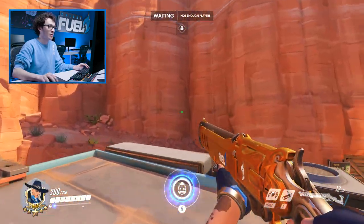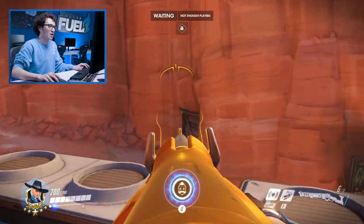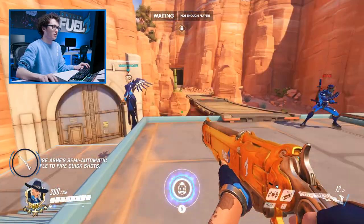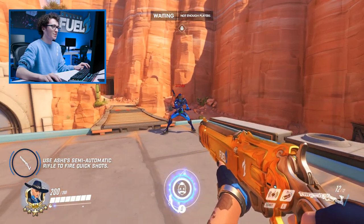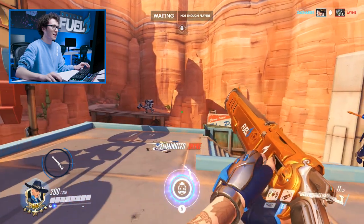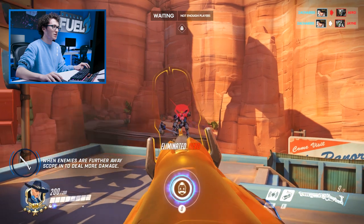So when you're playing Ash, you want to know when you actually want to be using the faster shot and the more damaged shot. The most important thing with Ash is knowing when to use which fire mode. When targets are much closer, you're going to want to use the faster but less damaged fire mode, so you can do a lot more damage and eliminate enemies faster. But when they're further away, you'll want to use the scoped-in sniper shot to deal more damage.